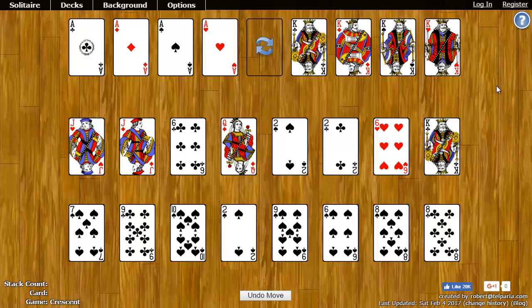The goal of Crescent is to move all the cards to the top eight foundation spots. Crescent uses two decks, so there's two copies of every card. These four foundation spots at the top left will always start with an ace, and you add cards on top of the ace in ascending order while following the same suit. The four foundation spots at the top right always start with a king, and you add cards on top of those in descending order while following the same suit.